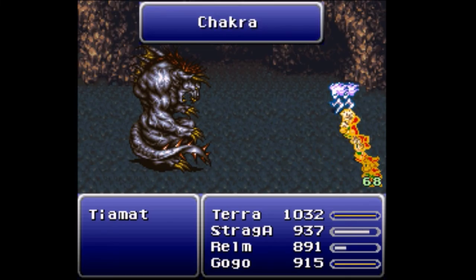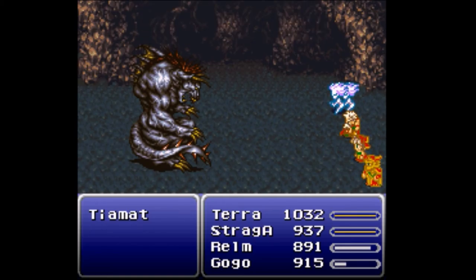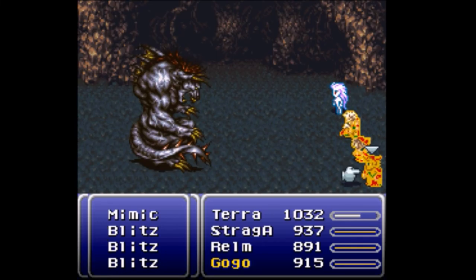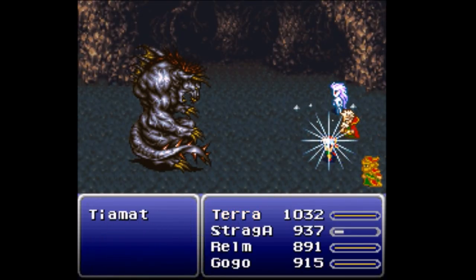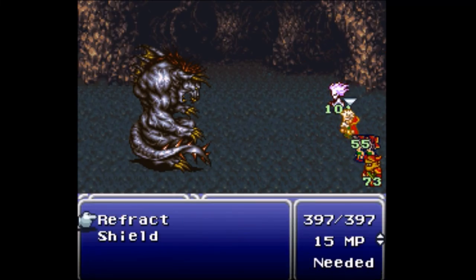Even without moving my cursor around in Strego's menu I should be able to identify him pretty easily. Realm's next because she has slightly less HP and Stamina than the others. Oh no, I totally messed that one up. That's like your only attack that does anything and you just threw it away. Terra doesn't take very long to make quick work of this guy. That Fire 3 is nasty to his first form, but way more so to his second form.